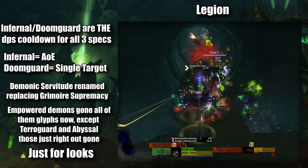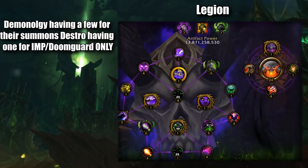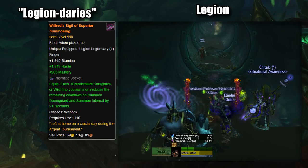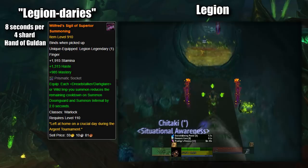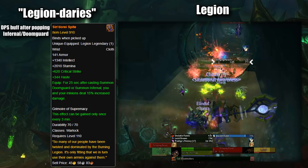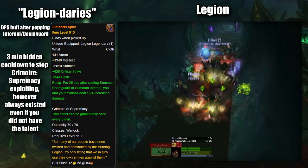Legion also saw Artifacts, really not affecting Demons too much, other than Destro having buffs for Imps and being able to summon four Infernals at once. There was also the Legion legendaries: the Wilfred's Sigil of Superiority, summoning reduced the cooldown of your Infernal/Doomguard by two seconds for each Wild Imp or Dreadstalker you summoned, allowing you to summon your cooldown Demons much more often. Another being Sindor's Ice Bite, giving you almost half a minute damage buff after summoning your Infernal or Doomguard. Sadly, because of a hidden internal three-minute cooldown, these two legendaries did not work well together.